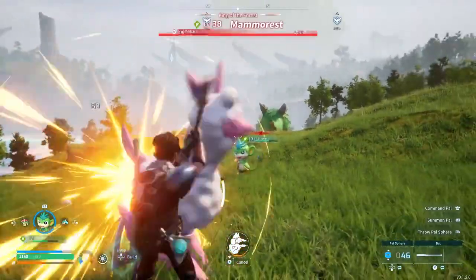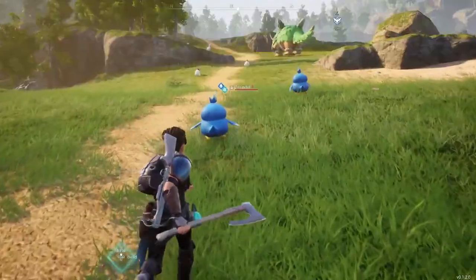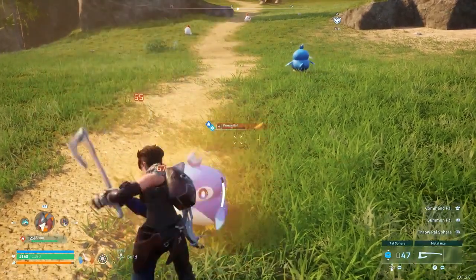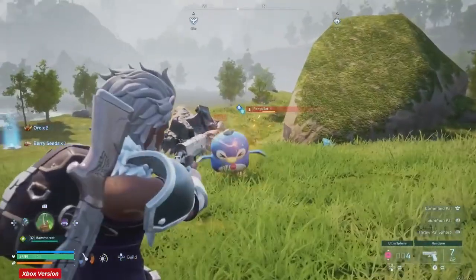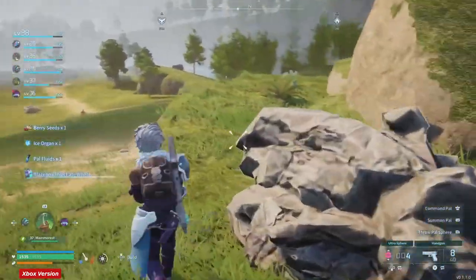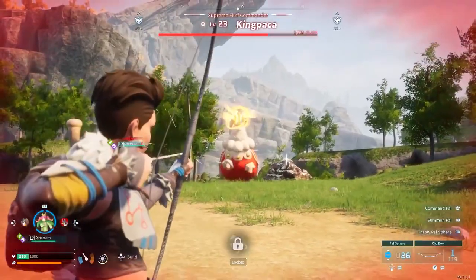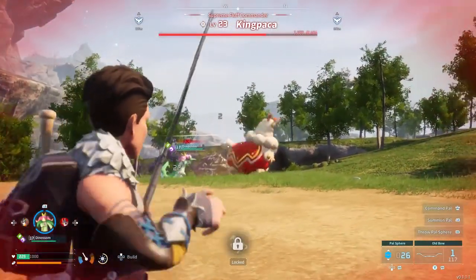Once you get over how incredibly weird that all feels, it's a complete blast. Catching PALs out in the open world is a ton of fun, though it's definitely a bit weird to hack a small penguin unconscious with an axe before you can stuff it into a PAL sphere. It feels extremely wrong at first, to be sure, but I found myself disturbingly used to the ritual after just a few hours. I mean, is doing the dirty work myself really all that different from battling them with another captured creature instead?